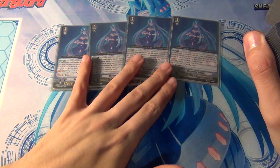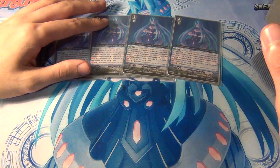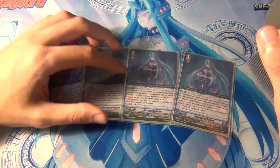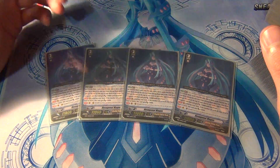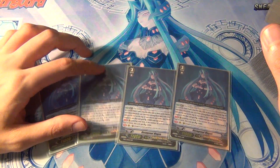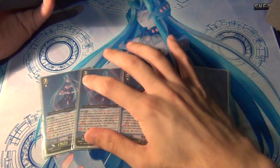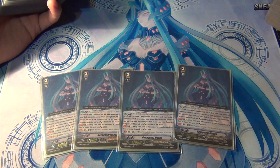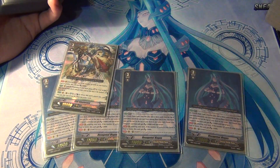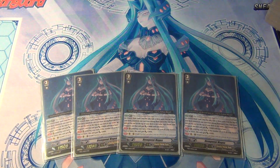For grade three I'm running four Hexagonal Magus. Hexagonal Magus is Oracle Think Tank's break ride that they got when Mystical Magus came out — Celestial Valkyries was EB-5, which was dedicated to Oracle Think Tank and was when the original Battle Sisters and the reprint of Amaterasu came out. So Oracle Think Tank got their break ride with the release of Mystical Magus in the form of Hexagonal Magus.